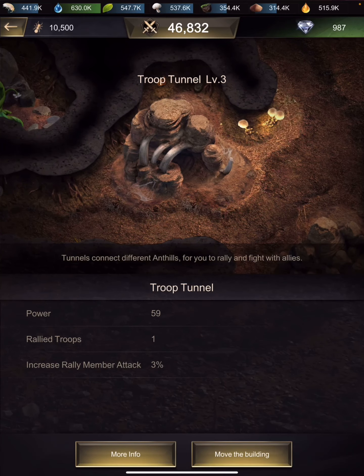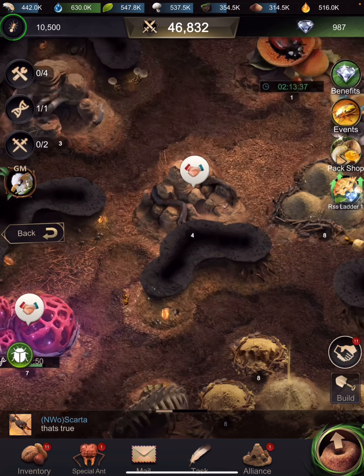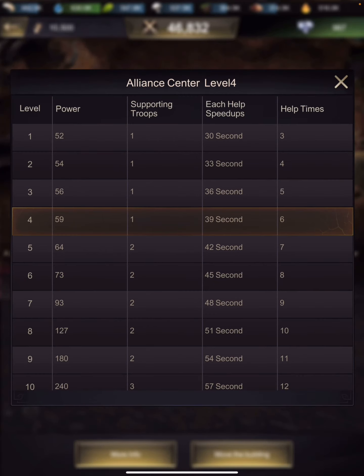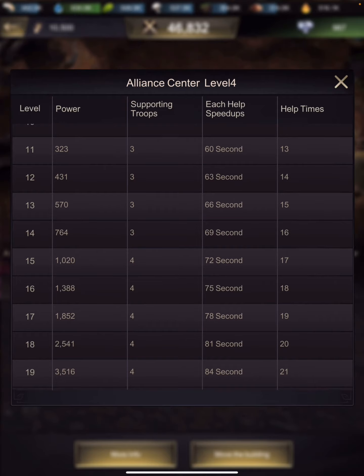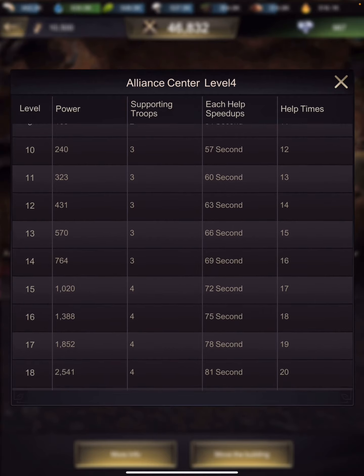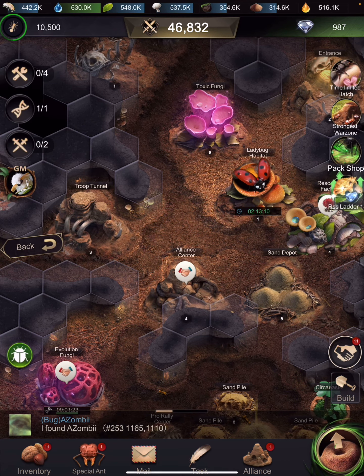The alliance center is also important — upgrading it lets more people help defend you if you're attacked. Four support slots is the goal, and that requires level 15. I still think level 11 would probably get you by though, because at higher levels you don't often actually need all the support troops from your alliance.